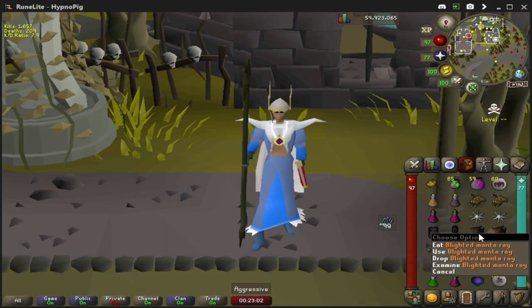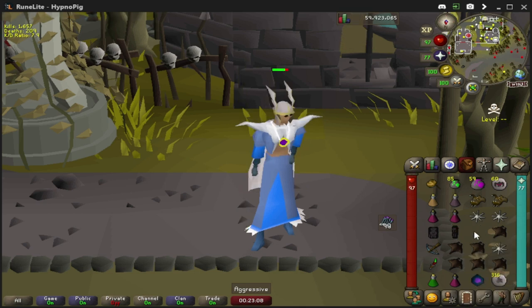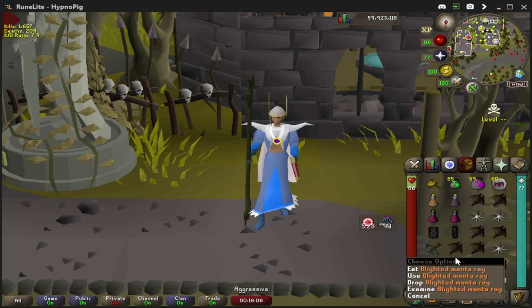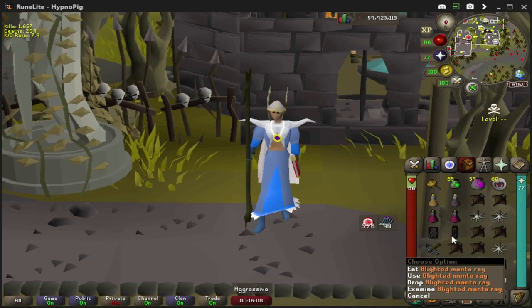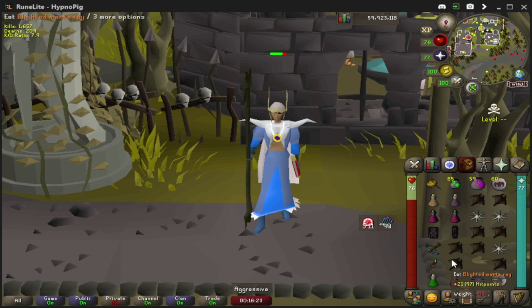Blighted Manta Rays are going to be your main food source, so eat these whenever you are low HP, but try not to waste them. They heal 22. What I mean by not wasting your Manta Rays is: if you were to eat at 86 HP, you would only go up 11 HP — that's essentially wasting half a Manta Ray. Instead, you should wait to get hit once more, maybe a little more, and then eat at a better point in time.